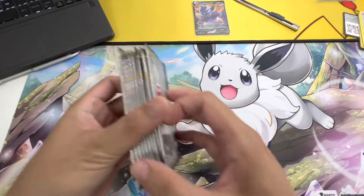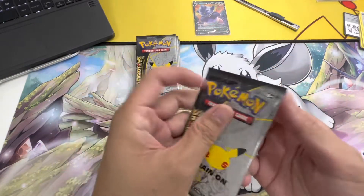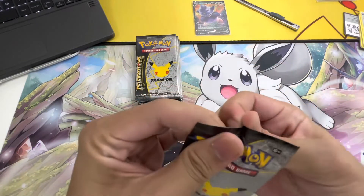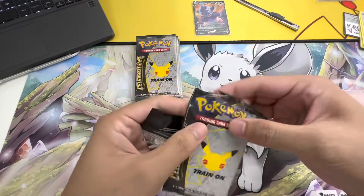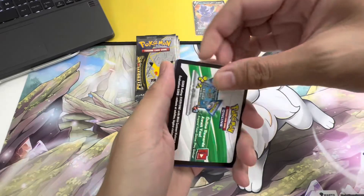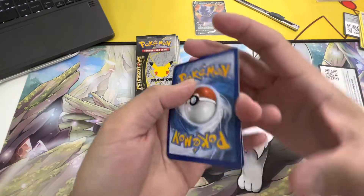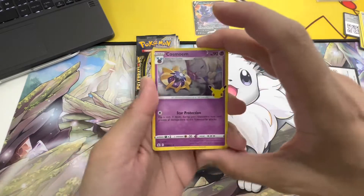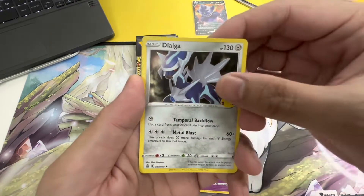Now we are going for our first Celebrations pack! I hope we get a Charizard — well, no, I don't need a Charizard anymore. We need a Blastoise, a Venusaur, and the golden Mew — and some cards like Rayquaza. This pack doesn't have a cosmo variation. Card trick, the Jolteon — wow!